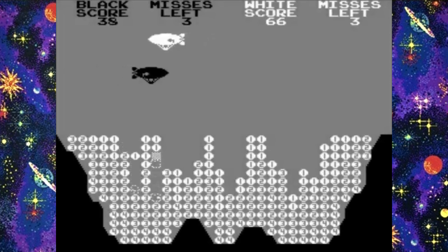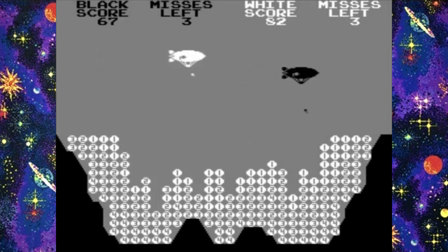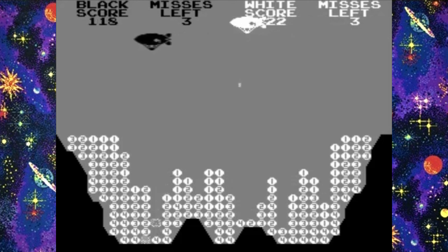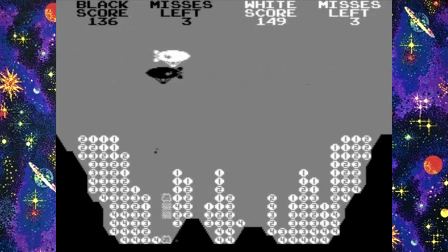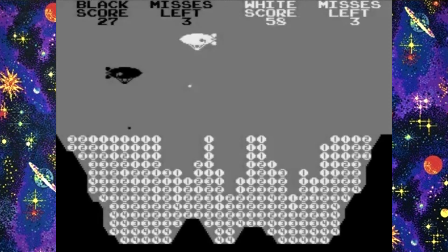Canyon Bomber is a simple but incredibly fun coin-op from Atari that inspired hundreds of different clones on home systems. The game sees either zeppelins or biplanes flying over a canyon full of numbered rocks. From your aircraft, you can drop bombs to destroy these rocks and you're rewarded a score based on the numbers that appear on those boulders. The object of the game is to get a higher score than your opponent. The skill comes in the timing of your bombs to maximise the score. Miss a drop completely and you'll lose one of your three lives. Atari also released this game for their home systems too.